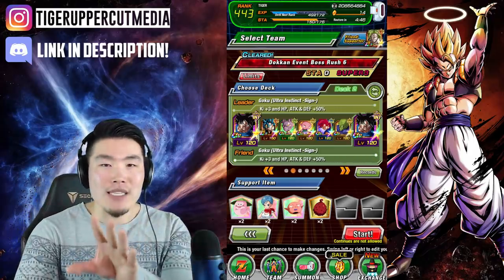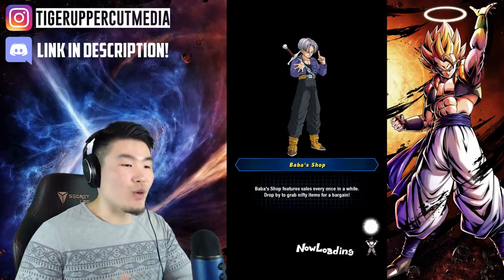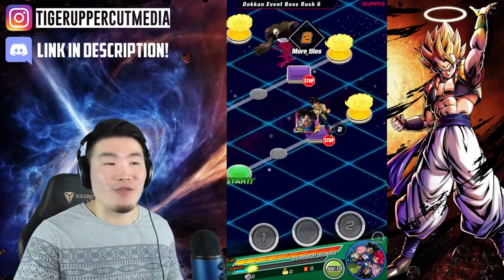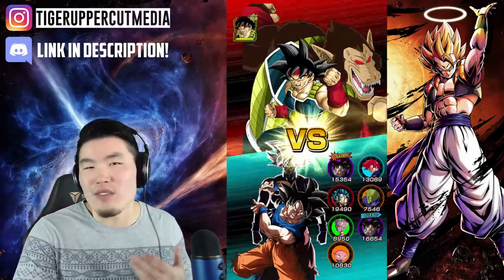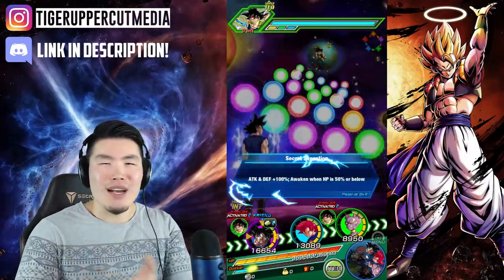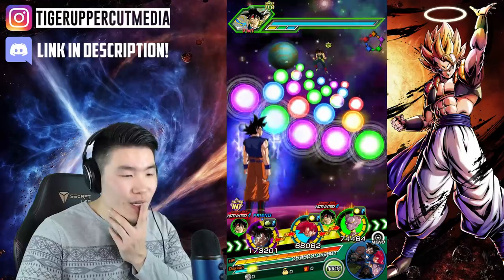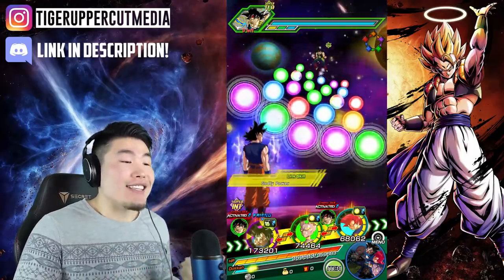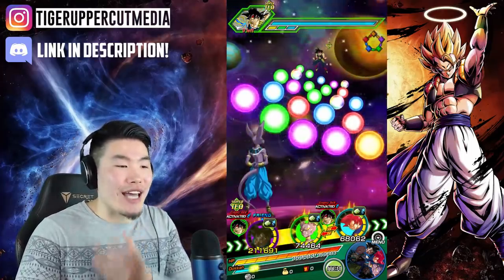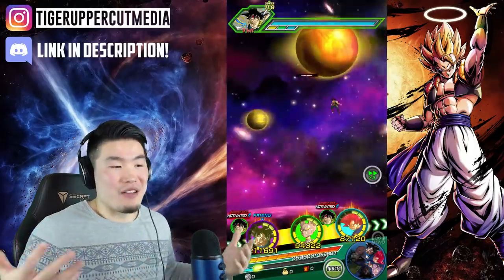Here we go. We're bringing a Ghost Usher just in case we need to skip a turn if we're about to die. And we're bringing the new Monaka head because it just makes sense for the nuking test, plus a couple other random items. I brought the Fruit of the Tree of Might and also a Bulma just for some additional damage. It looks like Monaka is in the last rotation - as is always the case. He's going to come back in two turns, but that's okay. We'll just enjoy these other units for now.